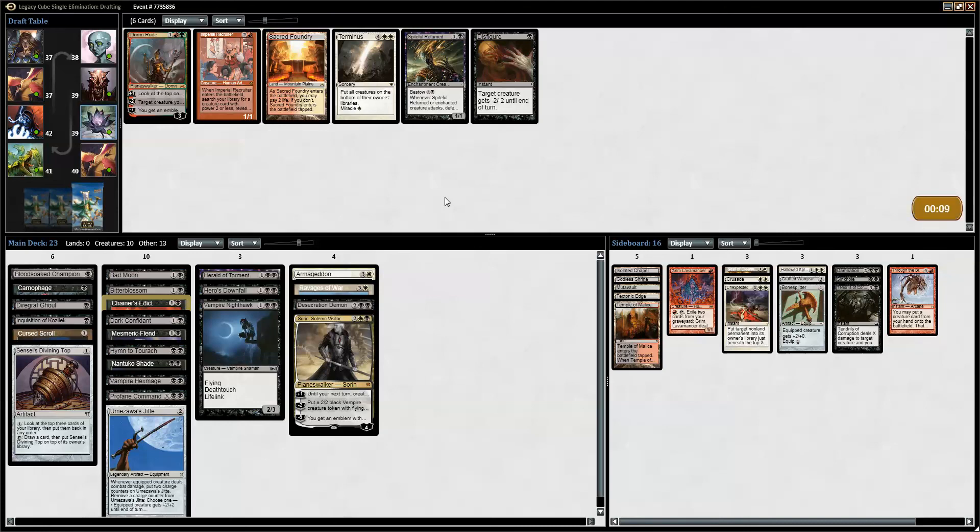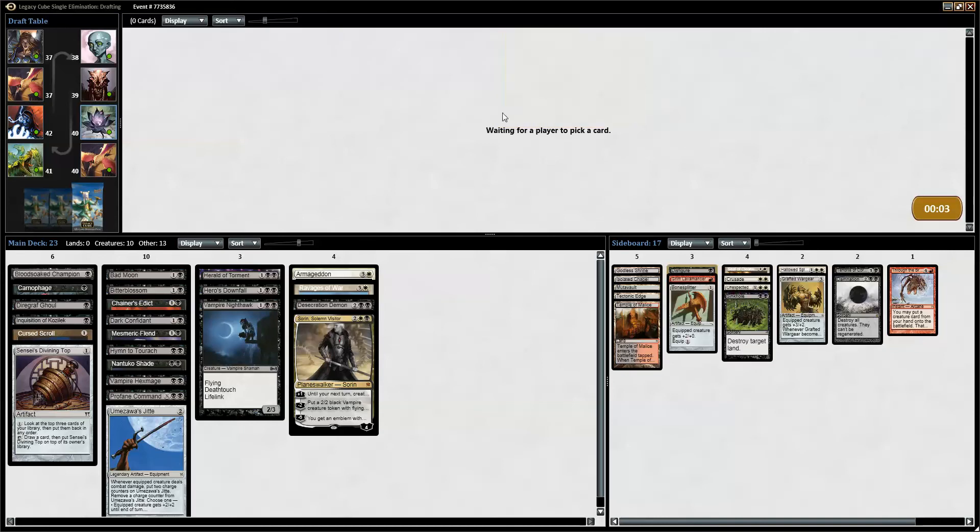Do we want Disfigure or Spiteful Returned? I think we need the Disfigure actually, but I am going to put it in the board. As removal we have Cursed Scroll, Inquisition, Jitte, Profane Command, Chainer's Edict, and Hero's Downfall. I think we can start Downfall in the board — it's a good one to have when facing something really aggressive, or where Armageddon might be bad.